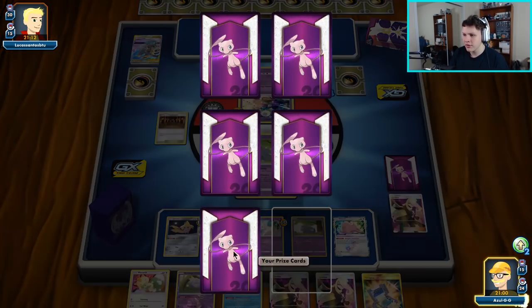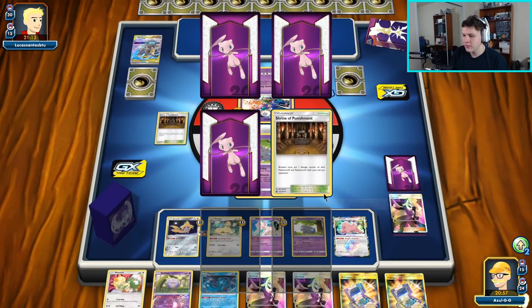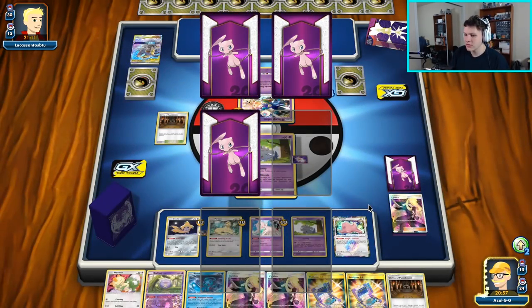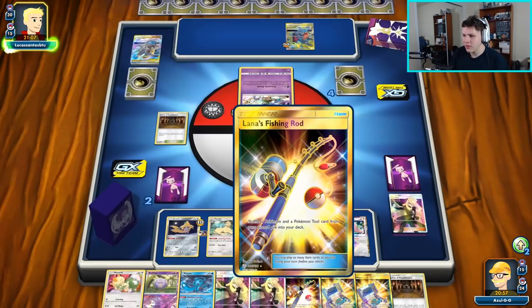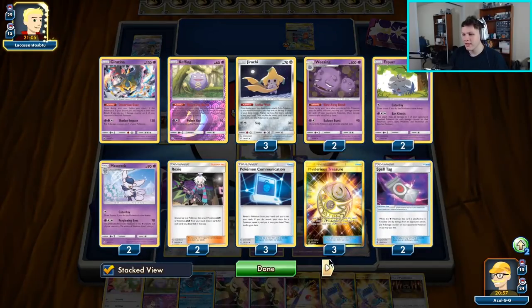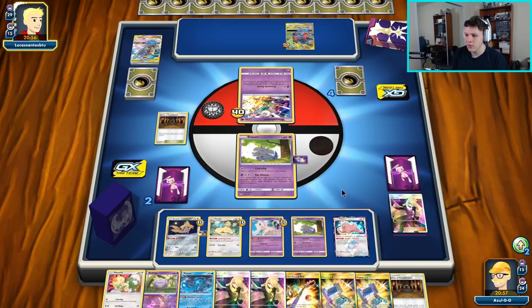Get our first knockout, get ourselves three prize cards, go down to two prize cards. Our opponent could put a Misdreavus in play — they probably just don't want to. Got another one of our Lana's Fishing Rods — get back a Spell Tag, get back an Espurr, because we're kind of running out of Pokemon to attack with. Maybe we'll get a Meowstic as well to make the Ditto into a Meowstic.